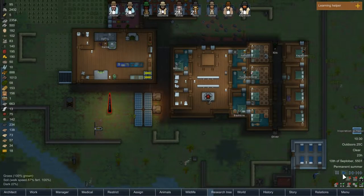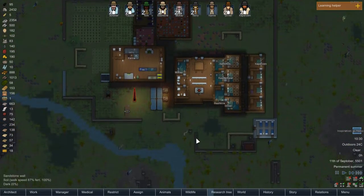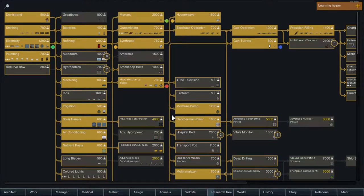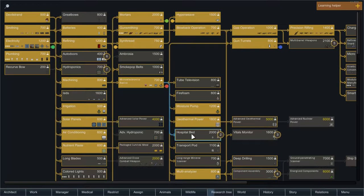Hi folks, and welcome back to Let's Play RimWorld Lakeside Ridge. We're continuing straight on from the last episode. What are we researching right now, Connor? Auto doors, or later on, hospital beds. Nice.